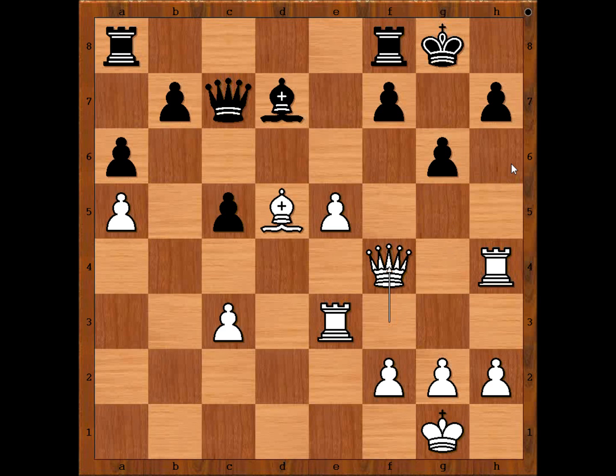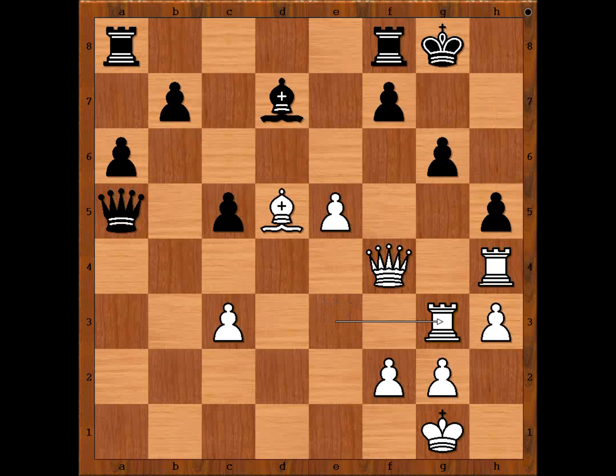The threat is queen to h6. Black resigned. If he believed in luck he could have tried queen takes on a5, attempting to give checkmate — a checkmate against a blindfold man! Let's play a few more moves. Obviously White would play something like h3, and now one line goes like this: h5, rook to g3 — the threat is rook takes pawn.